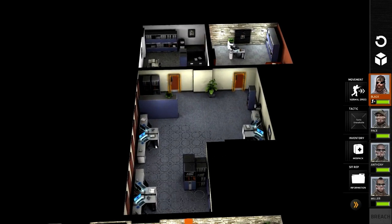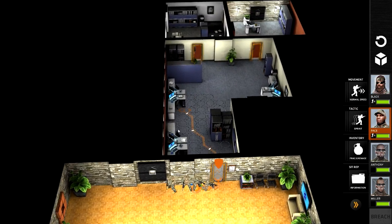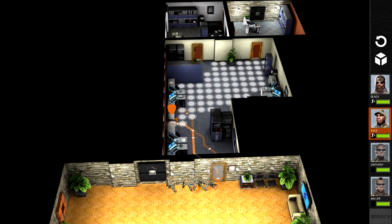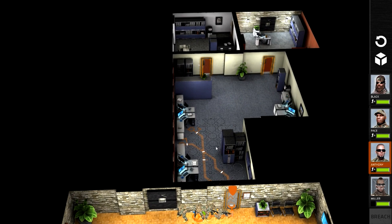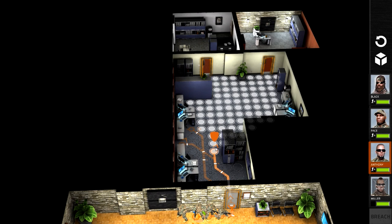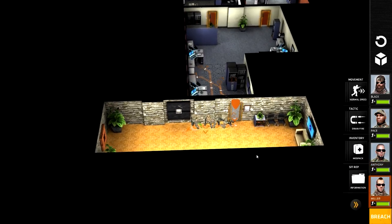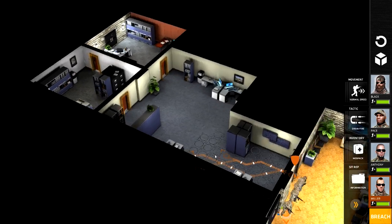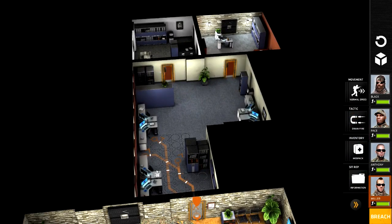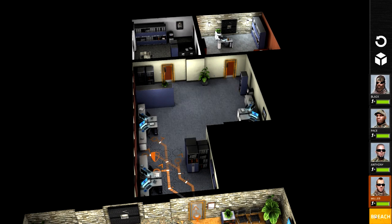So we're going to get our men in. The first guy is going to go on this desk here and end up facing this way. Pace is going to go here and end up covering that door. Anthony is going to go on this corner here so he can cover both doors - when someone comes out this door into the section. And Miller is going to go here; he's not really in cover but he'll have a good view of the room. Let's go, round one.